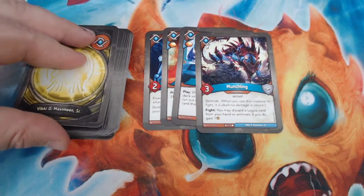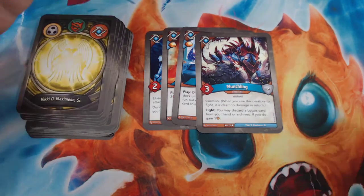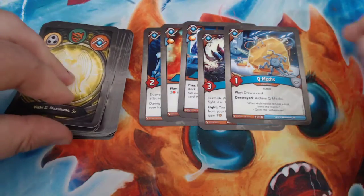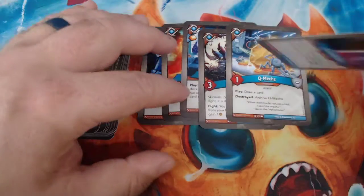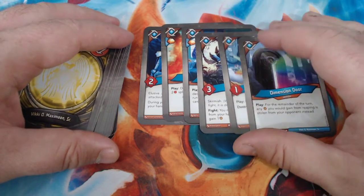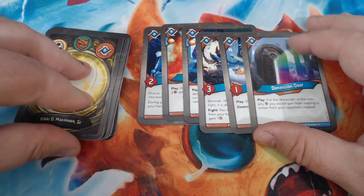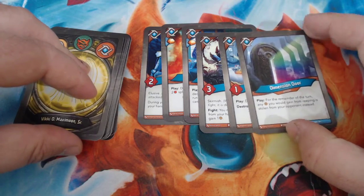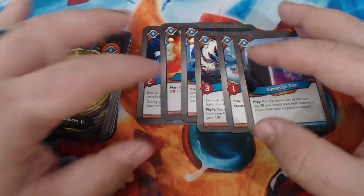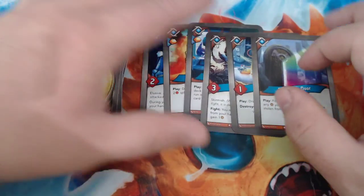Munchling is a three-power mutant with Skirmish and Fight. You may discard a Logos card from your hand or Archives; if you do, gain an Amber. Qmex is a one-power robot with play-draw card and destroyed-archive Qmex. Prefer to see that with some sort of enhancement on it, but it's okay. Dimension Door — I don't love. It's an action; when you play it, for the remainder of the turn, any Amber you would gain from Reaping is stolen from your opponent instead. So you need to have creatures on the board. The opponent might leave some stuff around because that's elusive, and Qmex is kind of something you don't want to destroy. So maybe we do get value out of that.